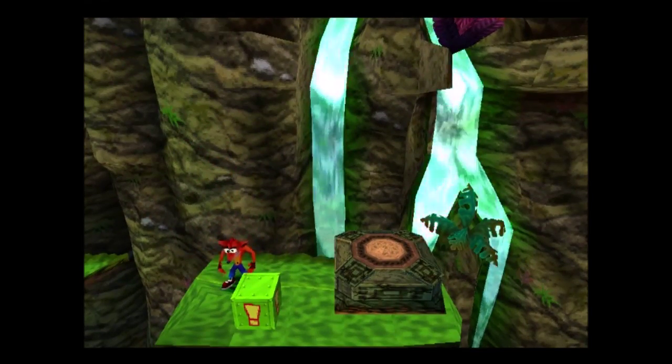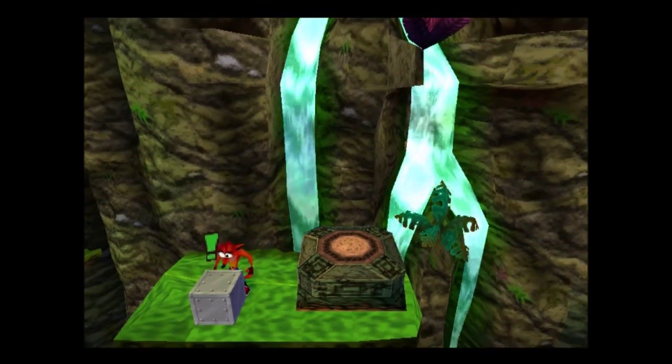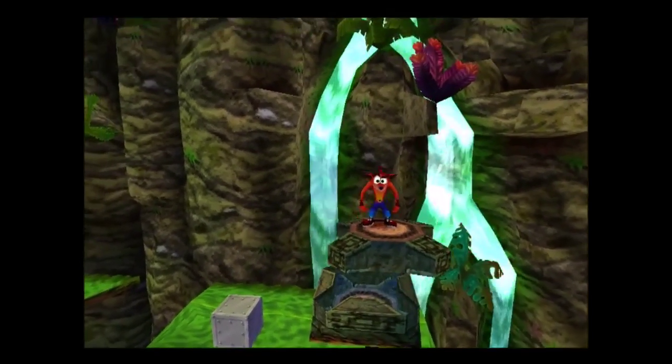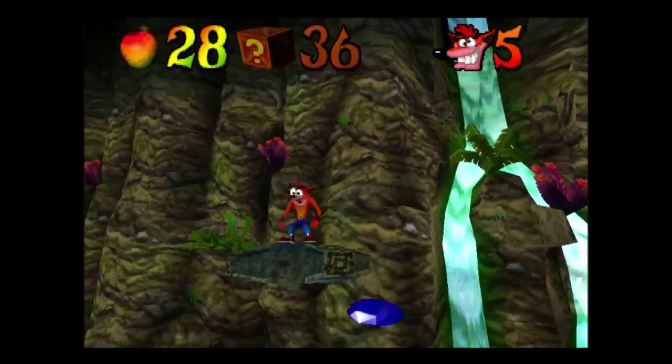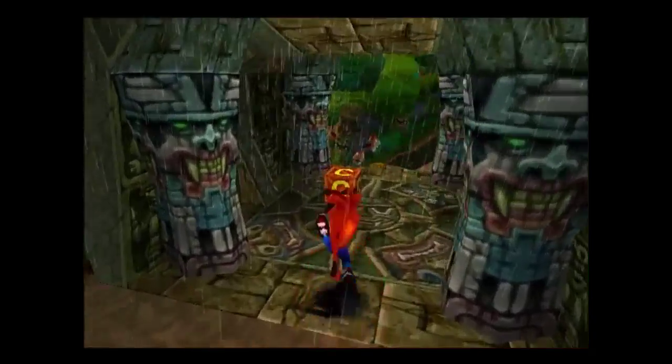Okay, this strange green crate is the nitro detonator. If I attack it — break it — that massive screen-shaking kaboom was destroying all of the nitro crates in the level. 36 is more crates than I've smashed. Let's go, back in the main stage.